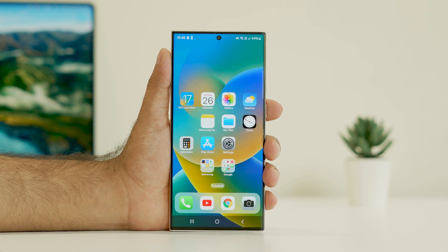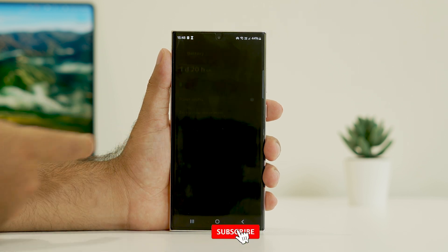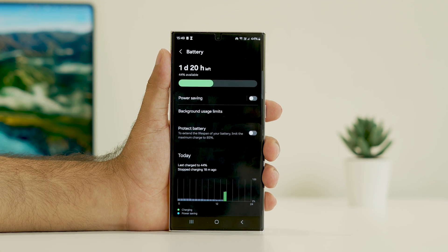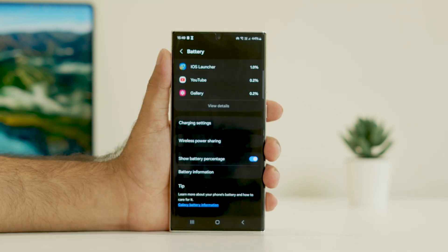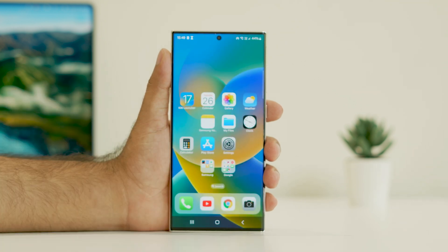The third step is to disable battery optimization, as it has helped in many cases. Go to Settings, then Battery. If power saving is turned on, turn it off — that is very important. Also make sure you have not given any restrictions, as that is also very important when it comes to battery optimization.